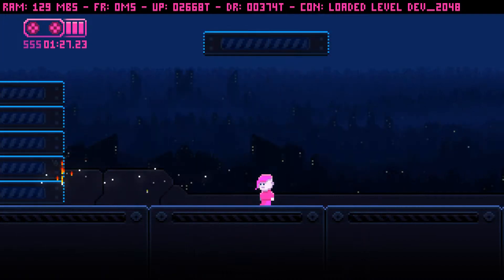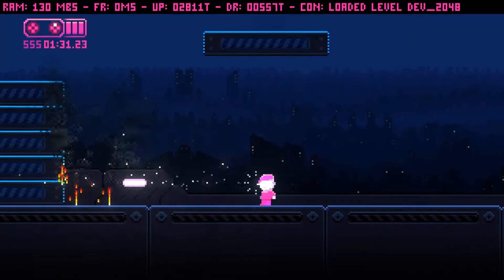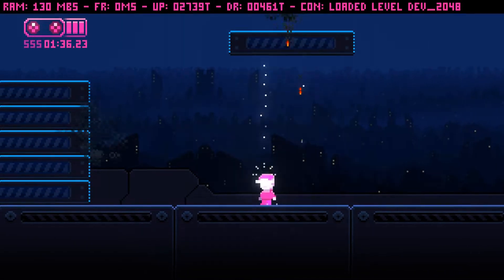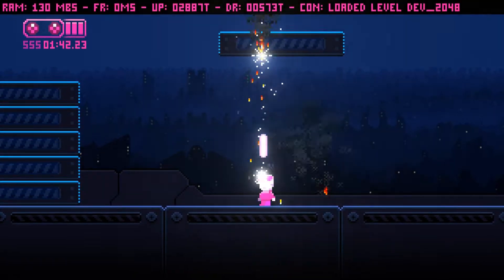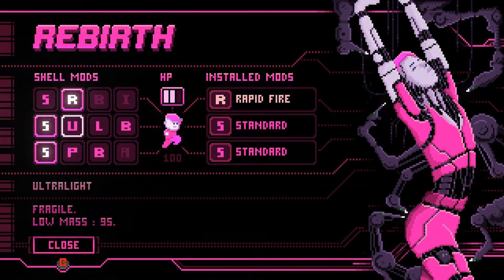I also polished the lasers and completely refactored how lasers and projectiles work in game to speed them up. They now spawn those little fire and smoke particles when they hit stuff too. Now let's change it up and put on a fully auto weapon mod, so we can shoot lasers faster.